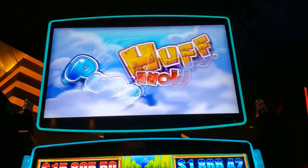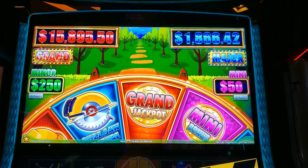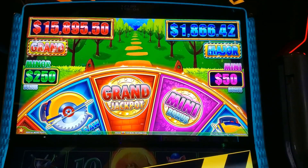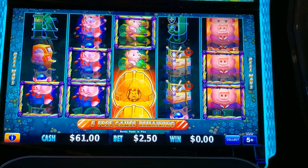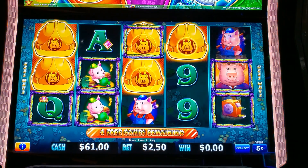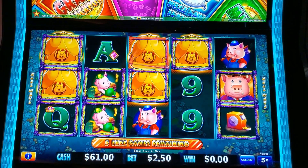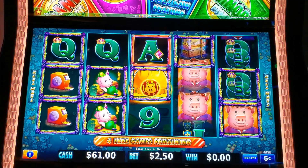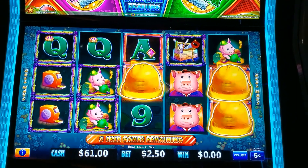Alright guys, we got some more bonus time here on Huff and More Puff. This one's a tough one — tried it a few times but not had great luck on it. Nickel denom, started with $100 and we were down to $61. Let's see how we do. Didn't get the bus haul feature or the wheel feature, but there we go — got a log cabin and extra spins. As long as we get three hats, we keep them going — that's more log cabins.